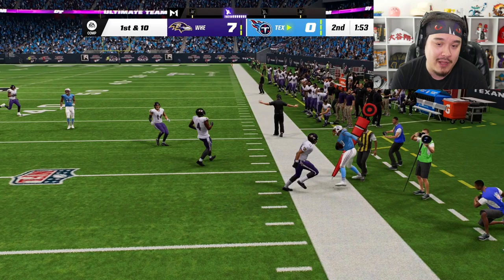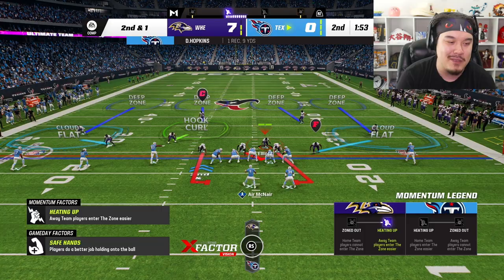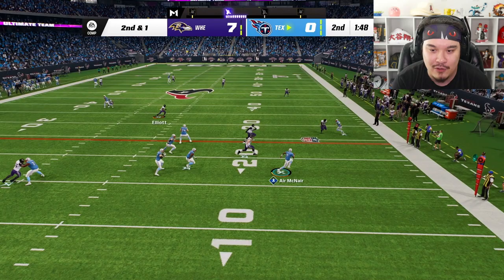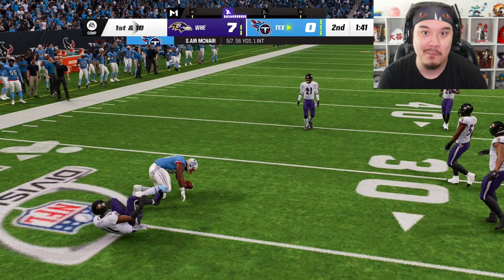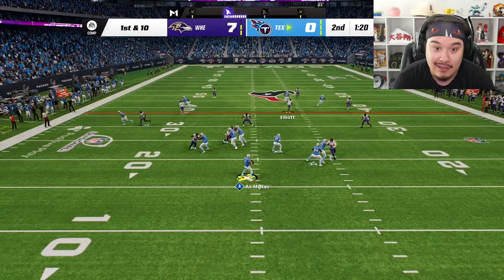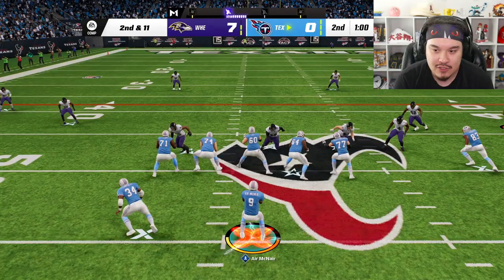I've said it before, I'll say it again — I have one dumb interception every single game. We got it out of the way. With the way he's been playing defense, maybe I should feed some of the other beasts on our team and use Deion as more of a decoy. He's trying to throw it — pick! He only needs one yard and has Earl Campbell though. Deion got a little cooked on that corner out. Stop the run — love that.